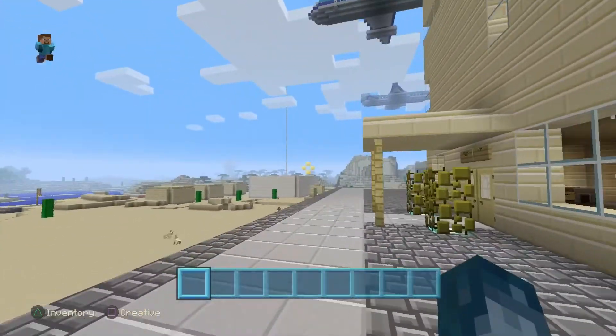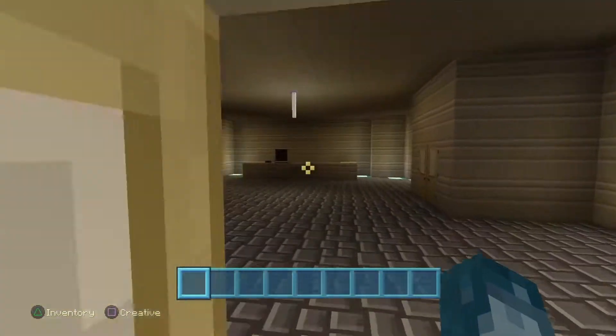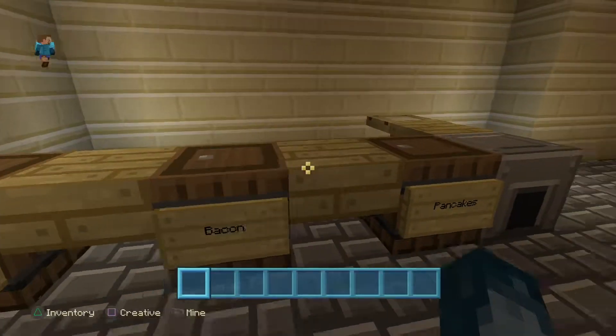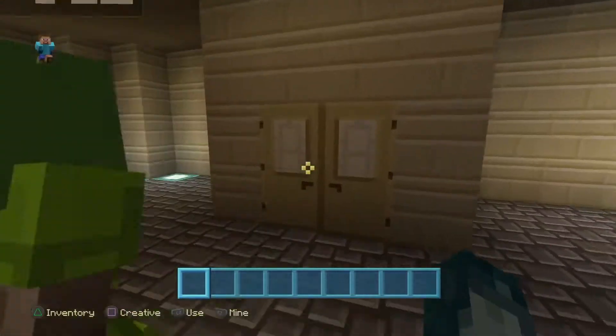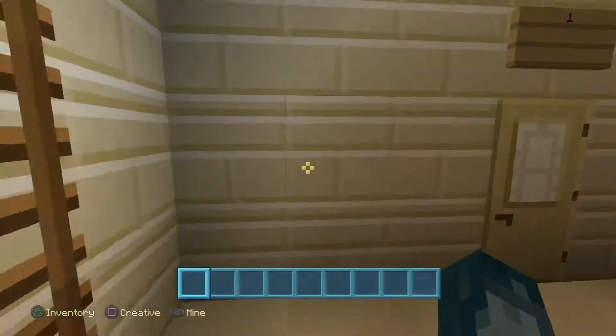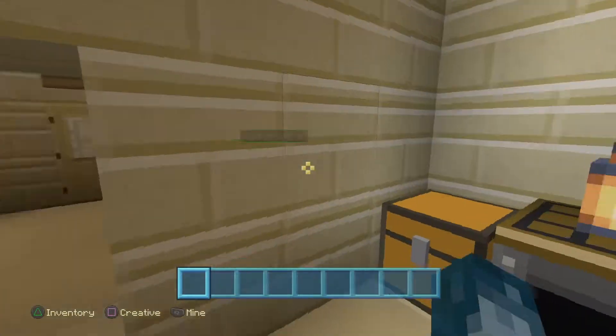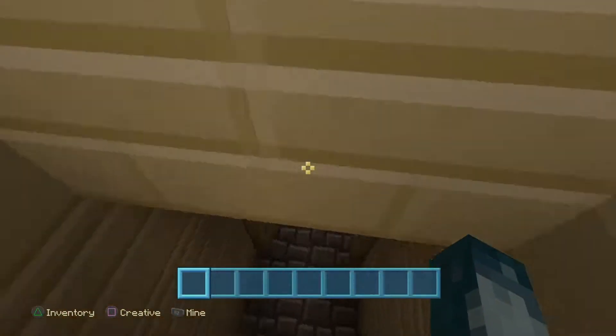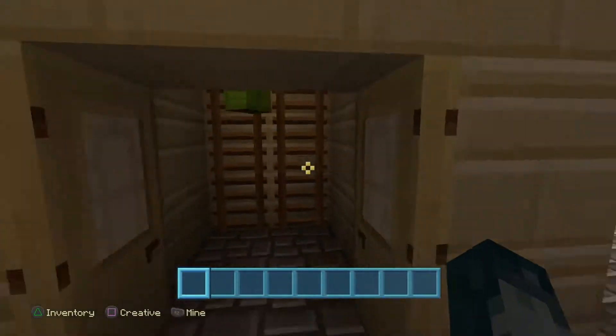This building right here is Sandville's hotel. We have a breakfast bar with toast, bacon, and pancakes. If you come up here, there are only eight rooms in the hotel so far. Room one — they're basically all the same so I don't need to show you all of them because they are literally the same.